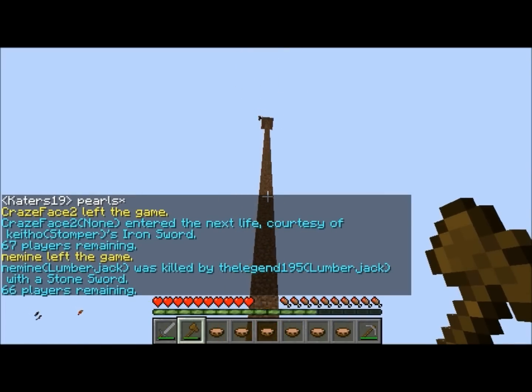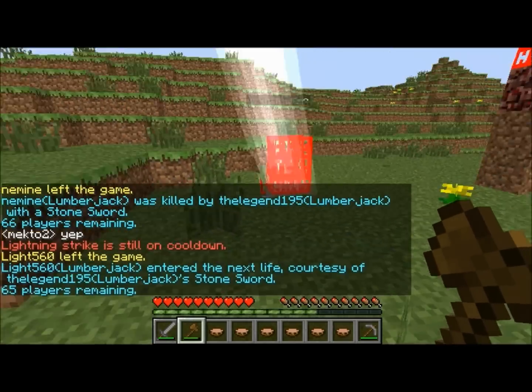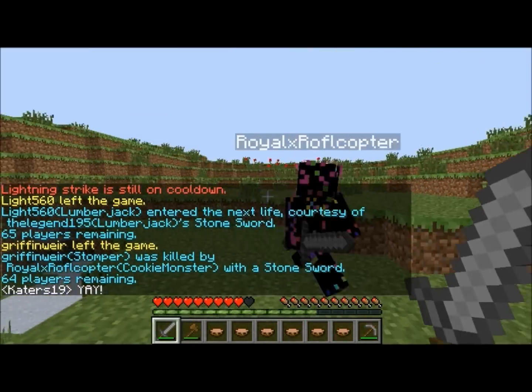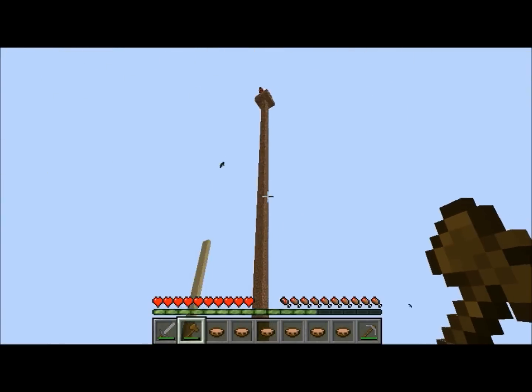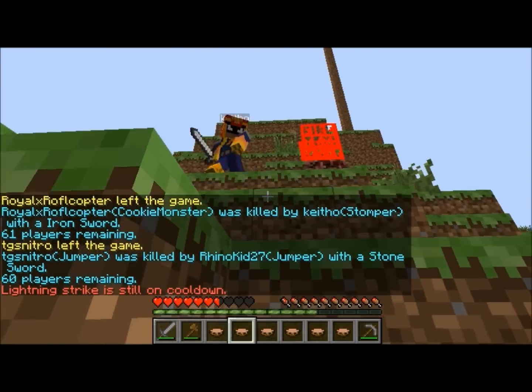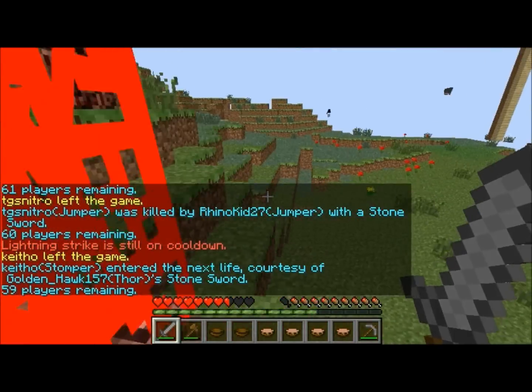In situations like this, when there is a stomper, you want to kind of get away from where they're landing. Because if you're just killing where they're going to land, you basically just killed yourself. In this clip, I'm just going to let you watch and get an idea of how you should use Thor, because there are many kills in this clip, both tower guys and just basic fighting.